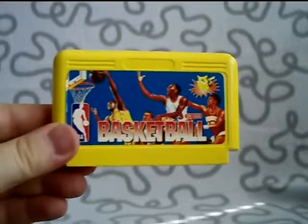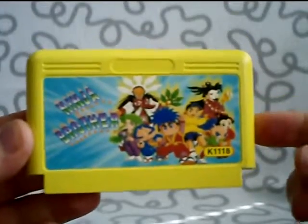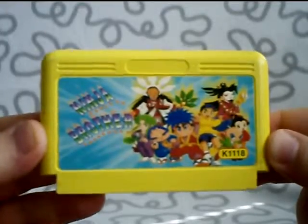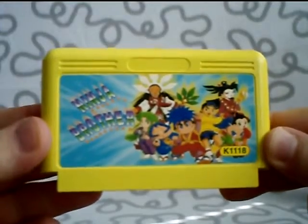Sports game — Basketball. And this is a good RPG game called Ninja Brothers. It has English text in the game on a Japanese cartridge. I recommend it a lot. If you like Mario RPG, you will like this as well. This is pretty good.